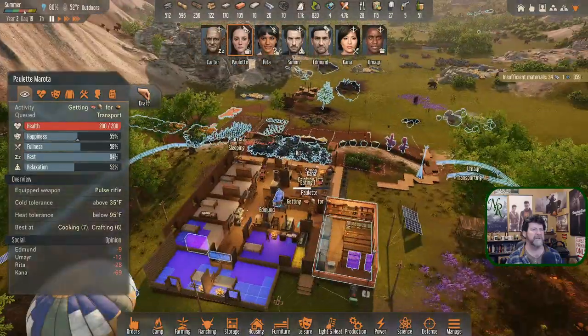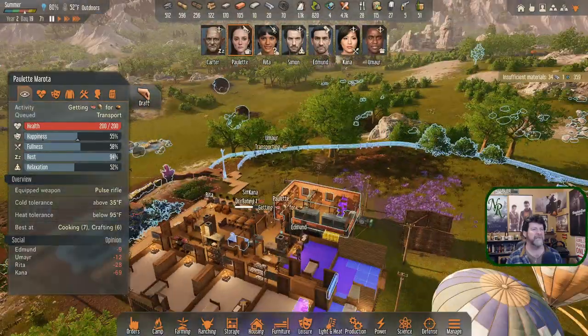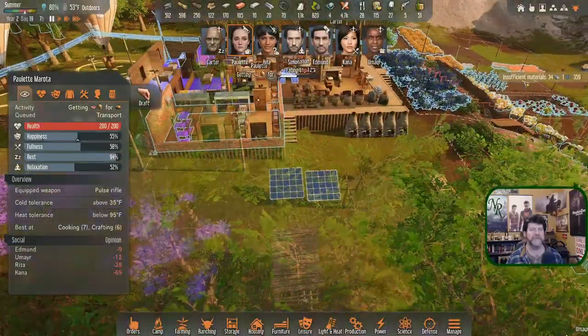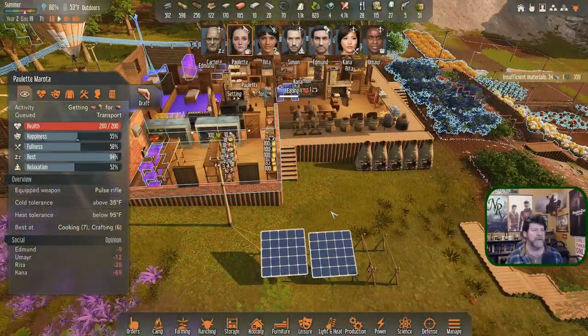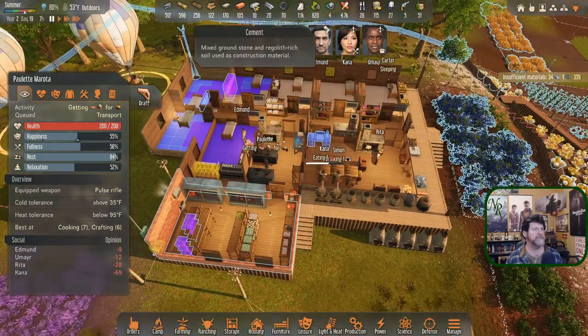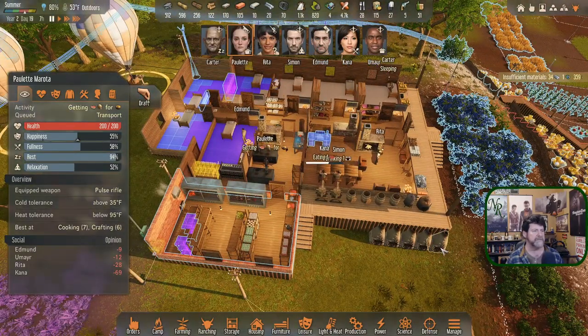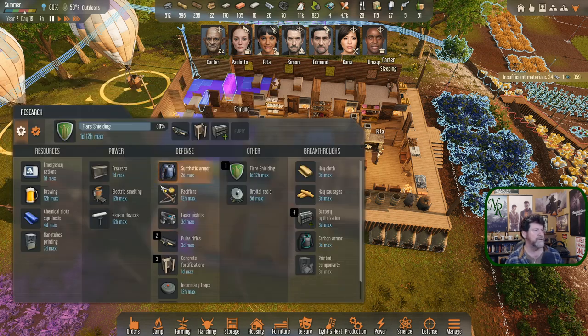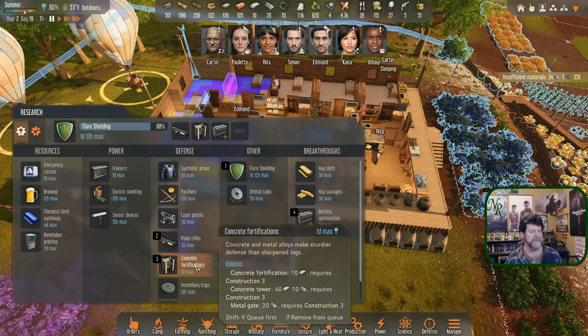Carter's sleeping and nobody else is out there scavenging. We've got concrete now — there are 10 of them made an episode ago and I forgot about it, which means we've got research available for concrete fortifications.